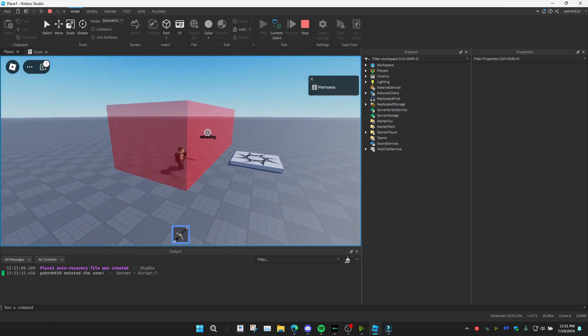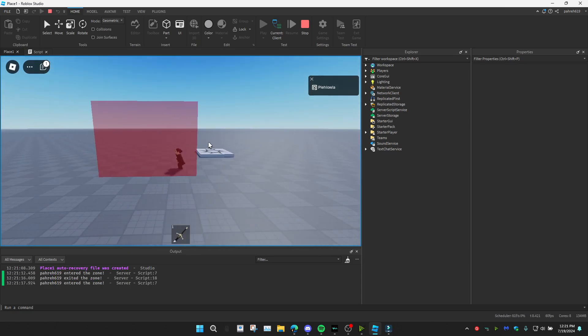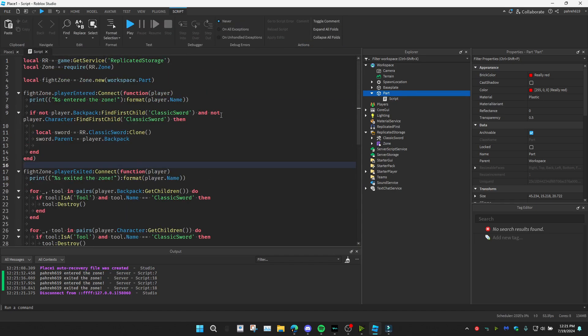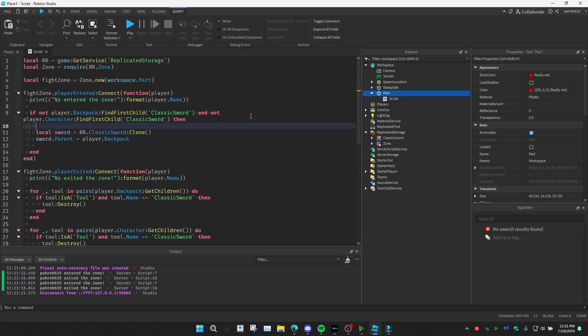If I walk in here I get a sword — I can fight anyone in here. If I leave, the sword goes away just like that. And that's the full script, the full fight zone. You really just need four things: the part, the sword, the Zone Plus module, and the script. Hope you guys enjoy this quick and easy tutorial.